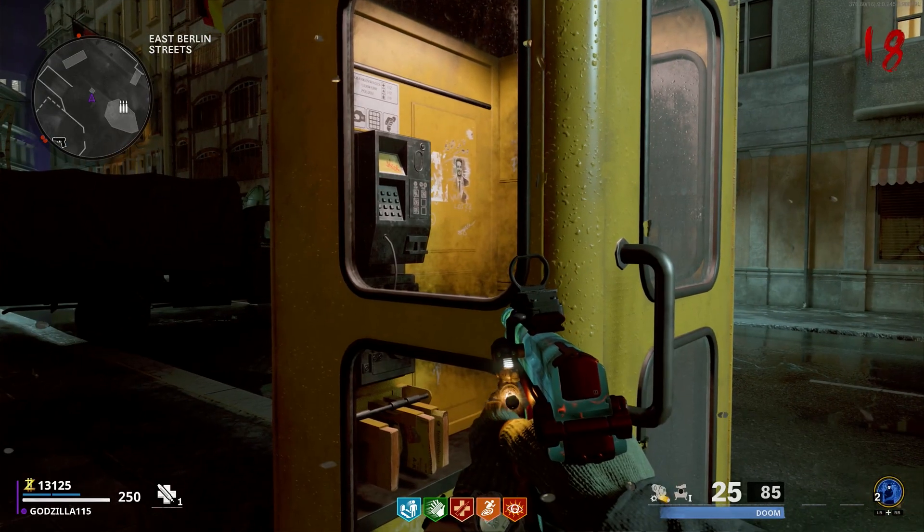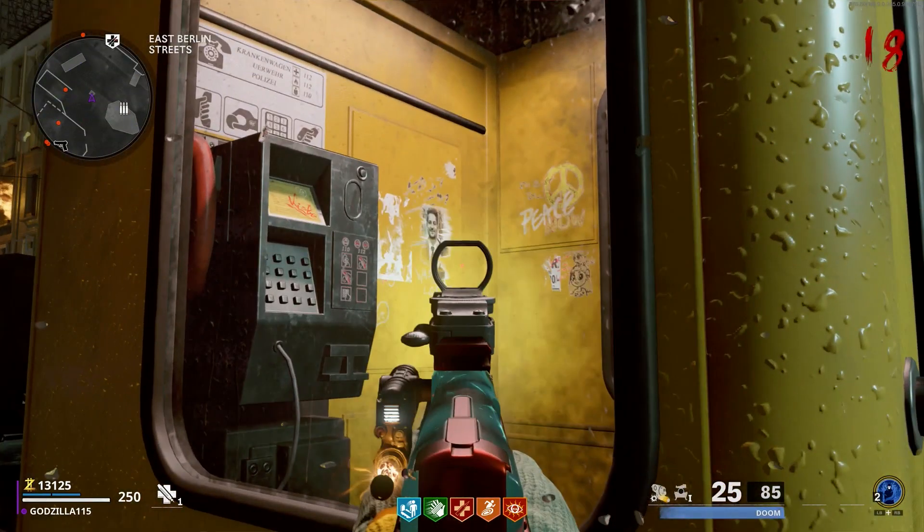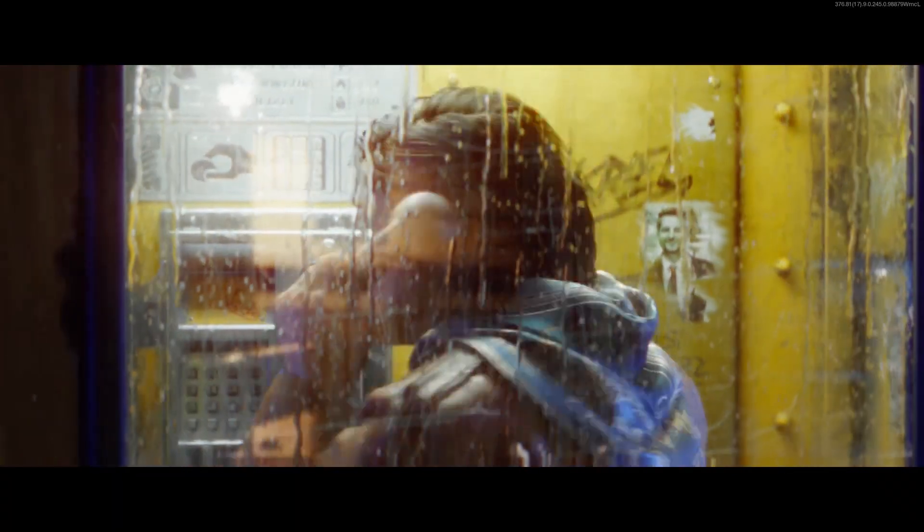Fun fact: they added this yellow telephone booth for Mauer der Toten, which is the same one Samantha uses in the Die Machina cutscene.